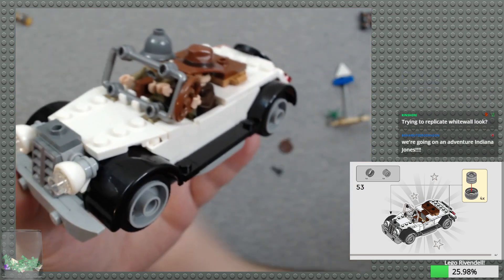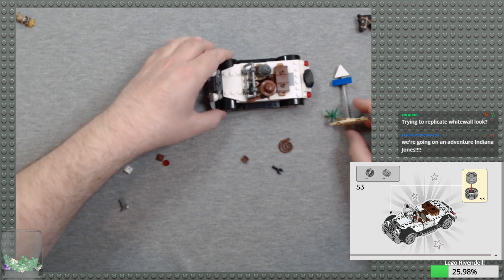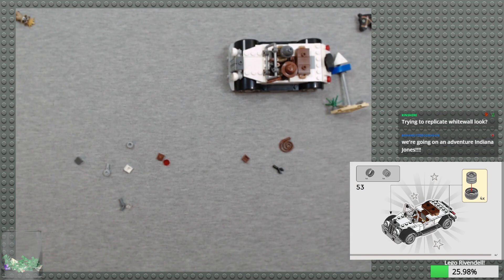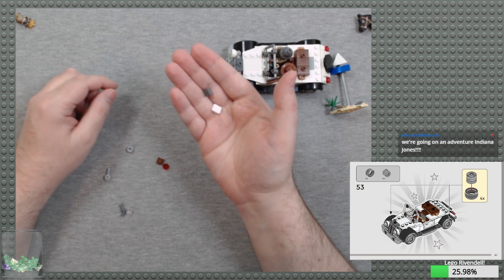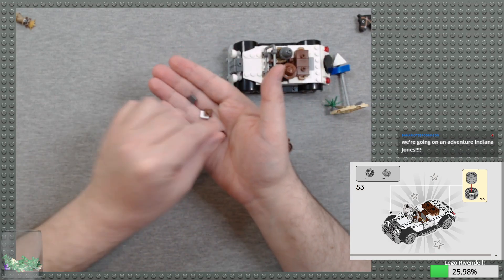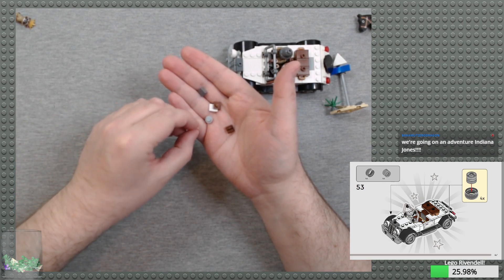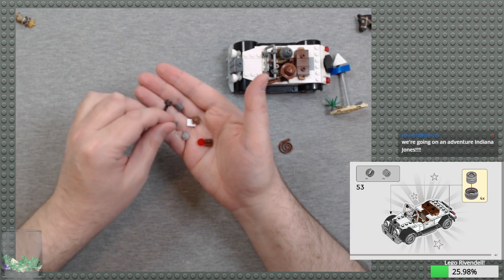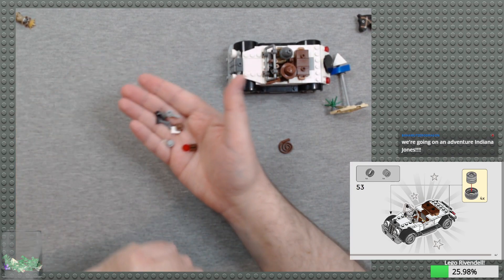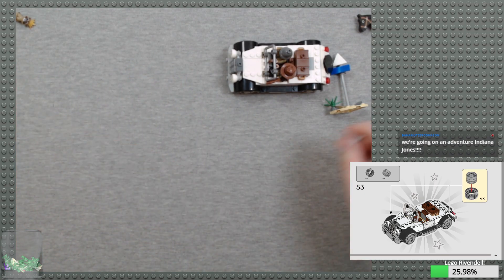I would love for them to make the car that Short Round drives in Temple of Doom. I did have the original one they made and it's pretty nice. Spare parts: one-by-one tile slopes in white and dark gray, brown one-by-one plate, brown one-by-one tile with a Grail Diary print, one-by-one cylinder plates in gray and clear, one-by-one cylinder tile in trans-red, a black bar with clip, dark gray pistol, gray one-by-one cylinder plate with bar, and a spare coiled whip.